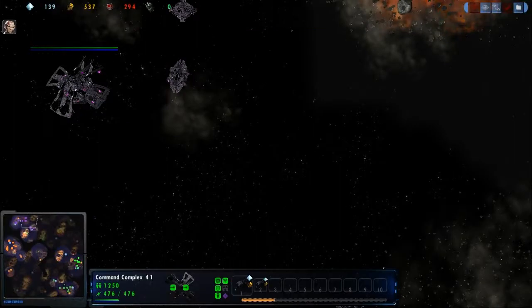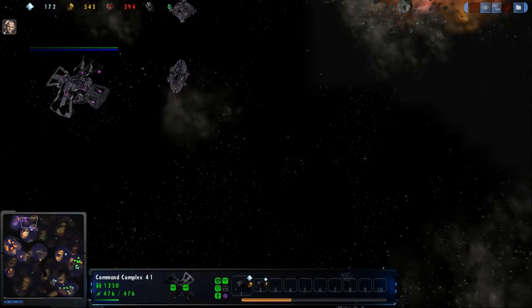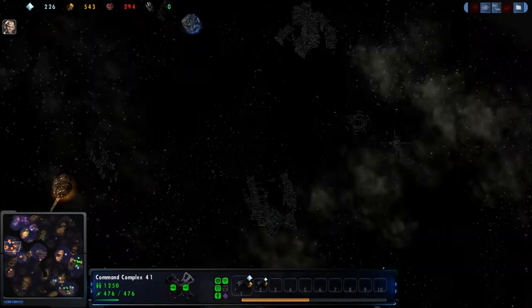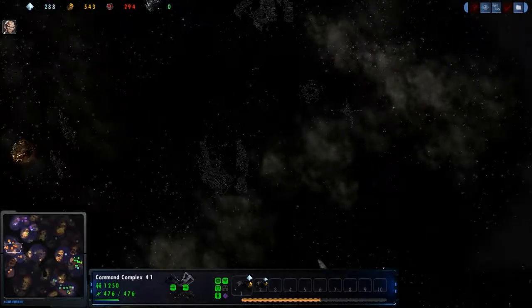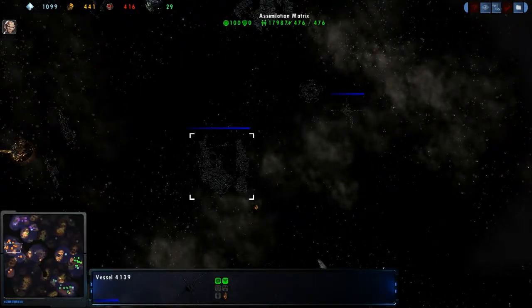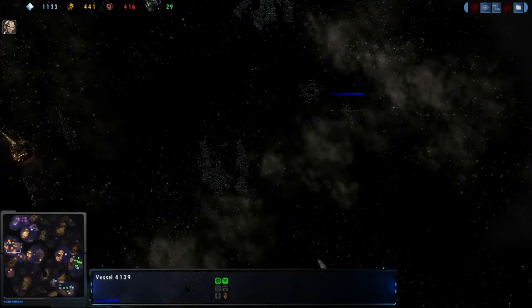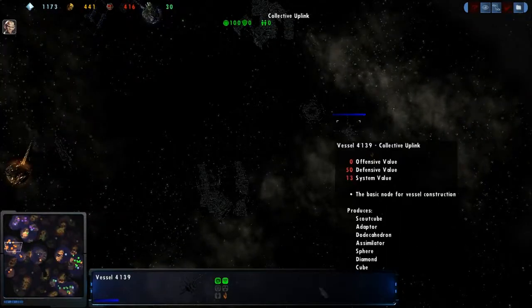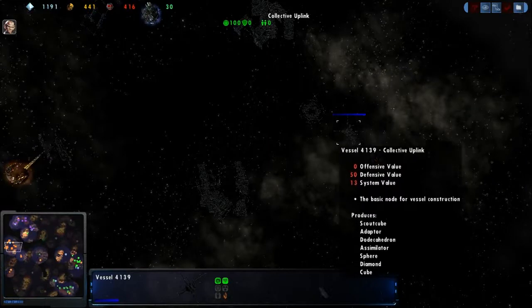Taking a look back at his teammate Fallout, he still has done nothing with his collective uplink and is still gathering collective connections. At this point reaching 30, I'm going to assume that there will be a sphere from him and that's what he'll go directly into. We see that he is mining at the bottom Tritanium expansion as well as that Dilithium over here.